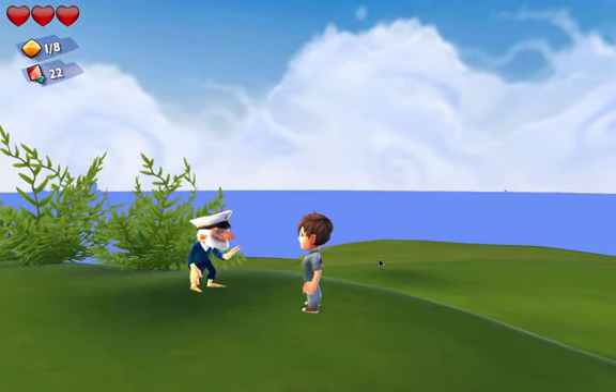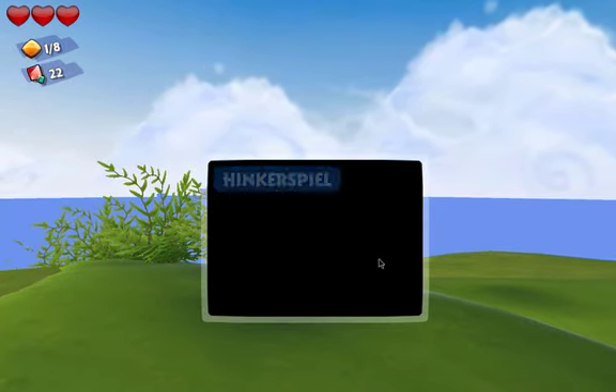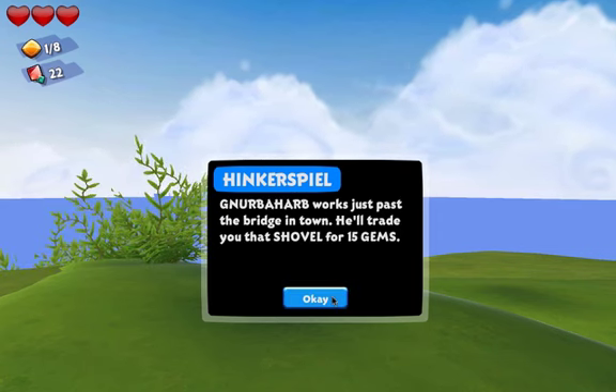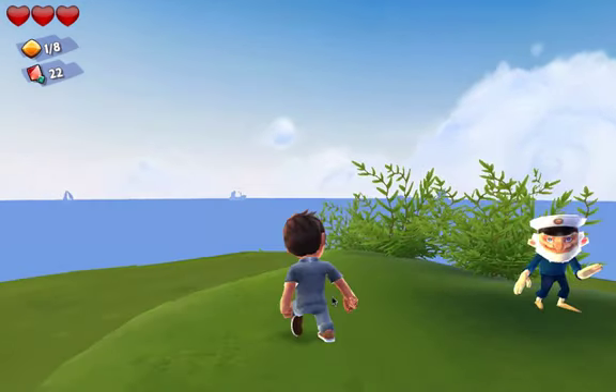Once you're on top of the windmill area, you're going to want to talk to this man right here. He will tell you that a guy named Gina Harb will trade you a shovel for 15 gems.